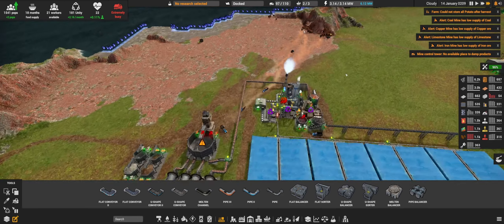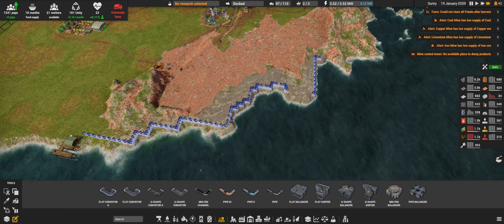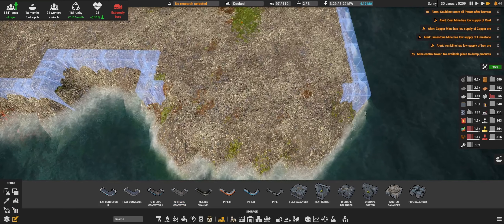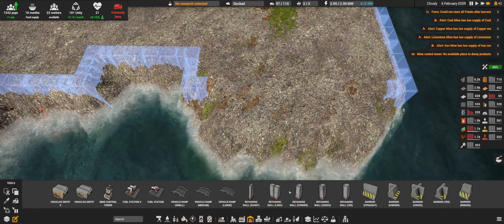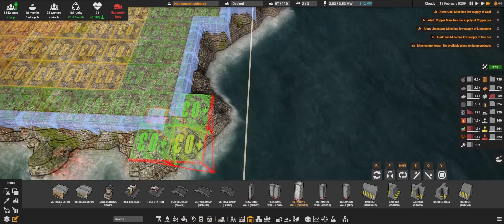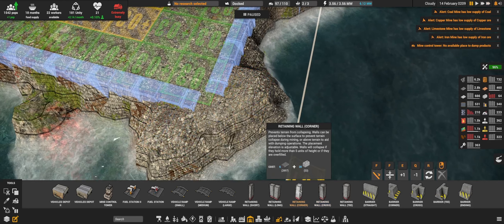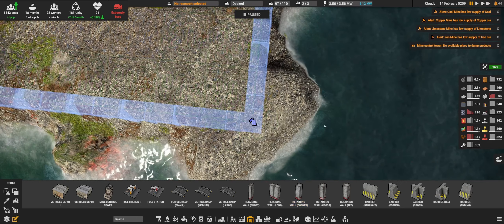The iron mine is struggling a little bit, so I think it's time to actually start building the retaining wall. We can place this section. The mining can actually stop at this point. We need a corner going right here.